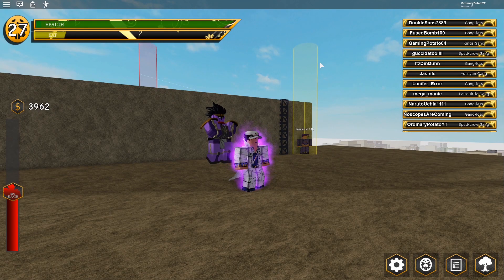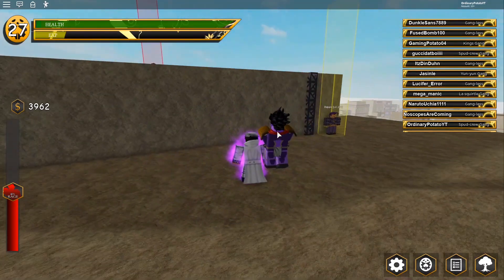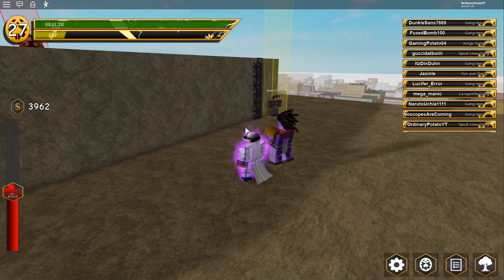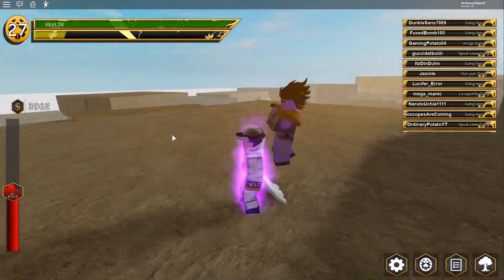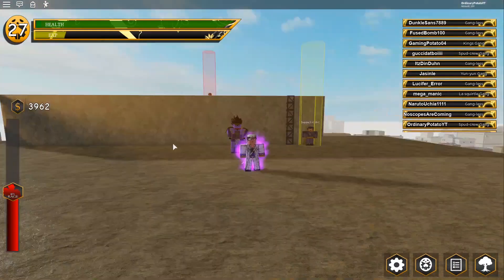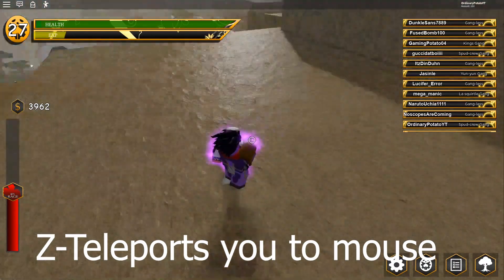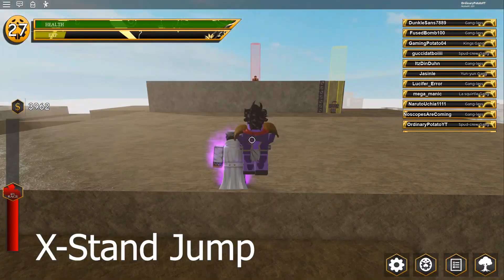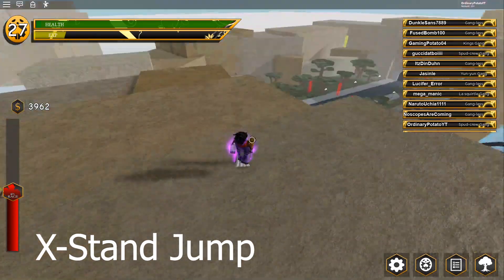We have the rage mode, which is H — it deals more damage, that's basically what it does. And once you're in rage mode, you can press Z and stop time. You can also press Z while out of rage mode to do time skip, where you move wherever your mouse is — it can't go too far though. And then we have its launch, which is very powerful, so it has a very far launch.